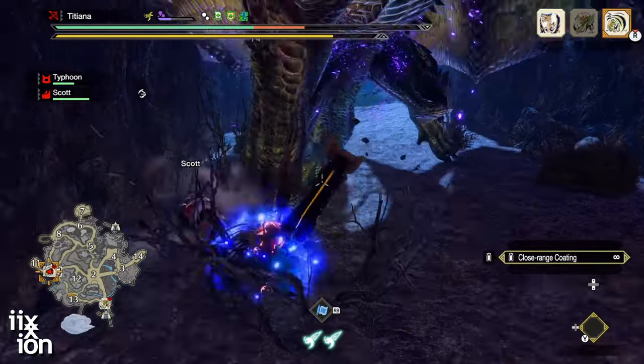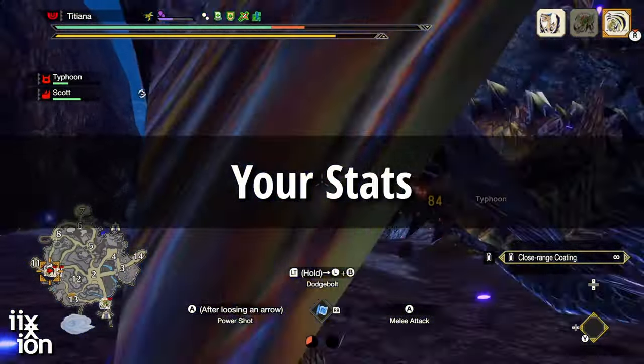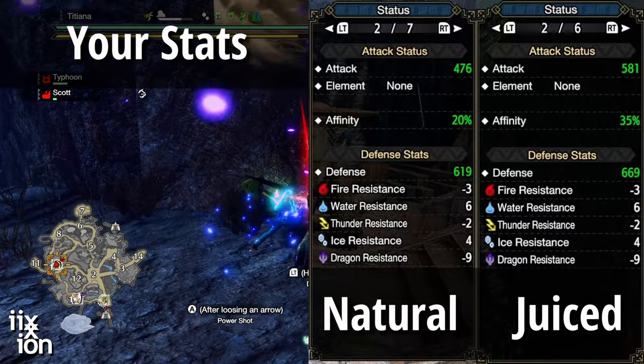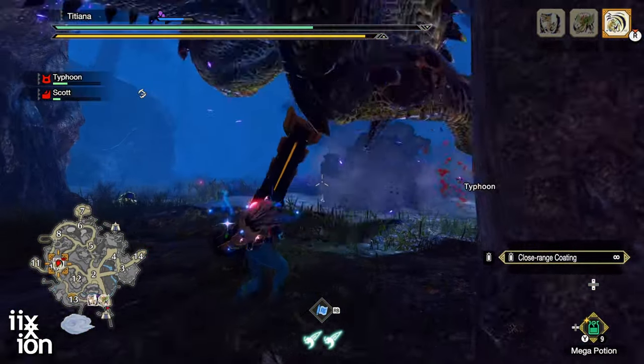Do you have to use these exact skills for melee bow to work well? Of course not. What you'll definitely need to do is make sure you have as much attack and affinity as you can get, no matter how you go about getting it. The playstyle is fairly basic and we're going to be attacking non-stop, even during our evades, so the more we can boost damage, the better.